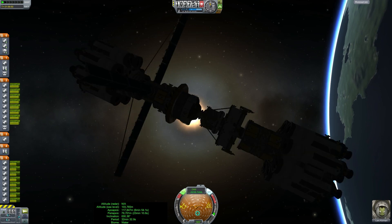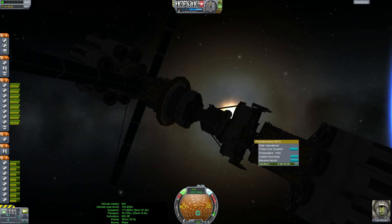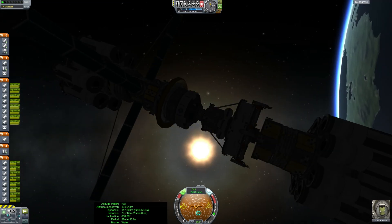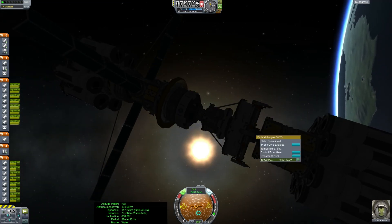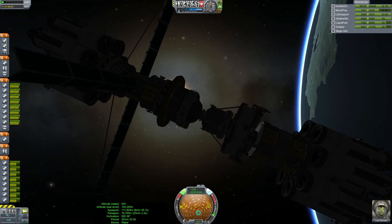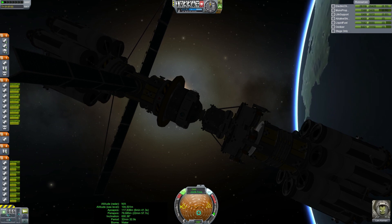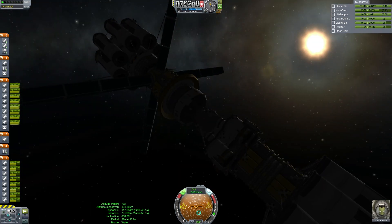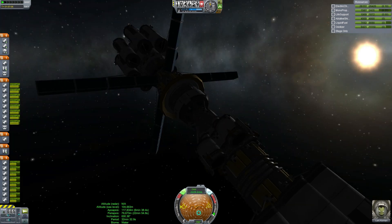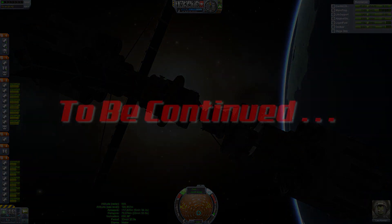That was pretty awesome! Okay, I'm going to get rid of this — let's shut this probe core down to save a little power. That's it for today. In the next episode we are going to see what kind of horror show it's going to be to get this thing flying towards Minmus. Thank you all very much for watching, and I will see you in the next episode. Bye for now.